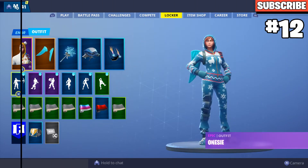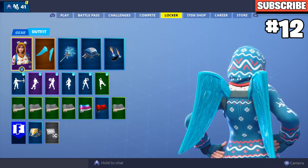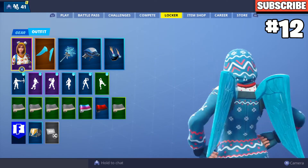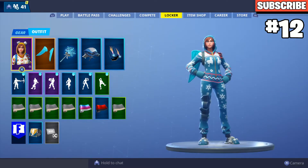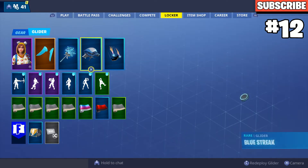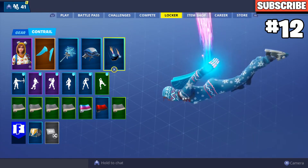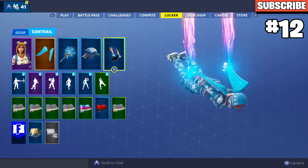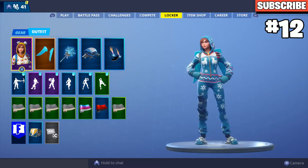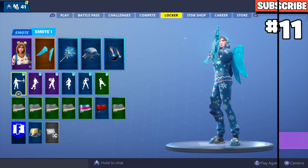Next up we have Onesie with the winter style and the Frozen Love Wings. This one looks really good because you've got the blue from the wings and the onesie color matching really well. You've got the Flurry pickaxe, the Blue Streak glider, and the Fiber Optics trail. Put it all together and it looks really good in game as well. That's my number 12 spot.